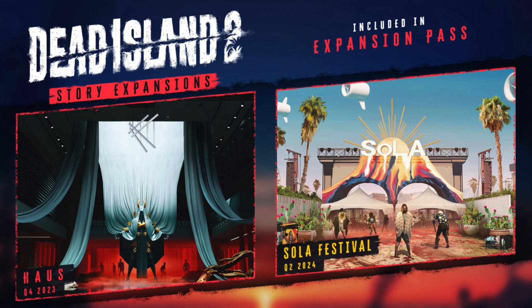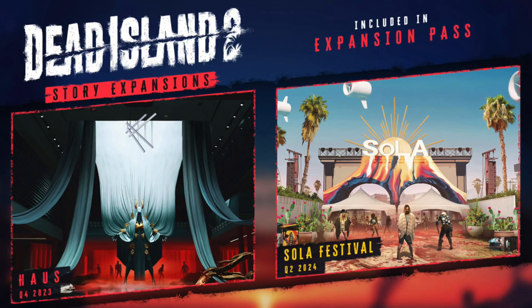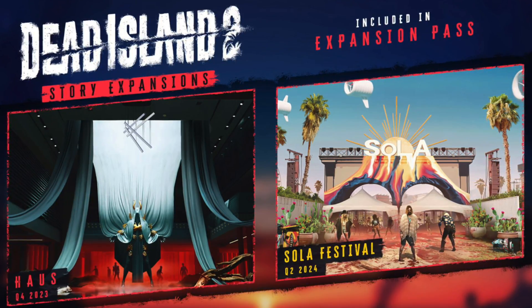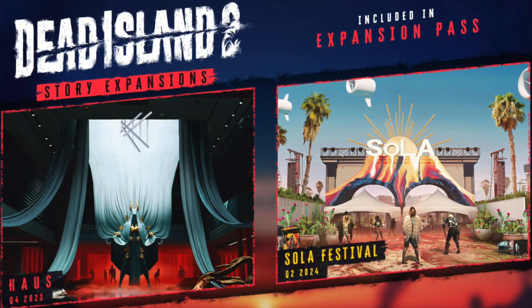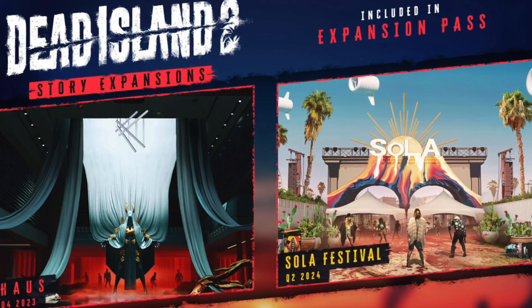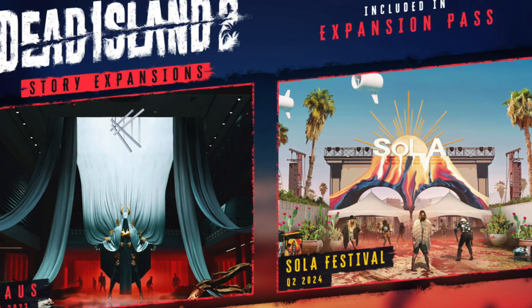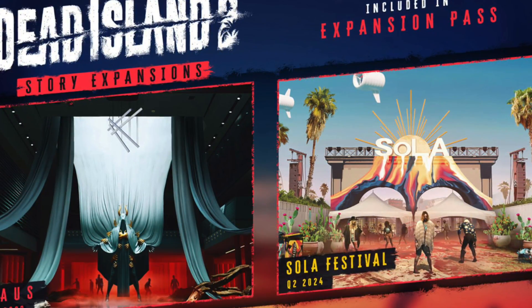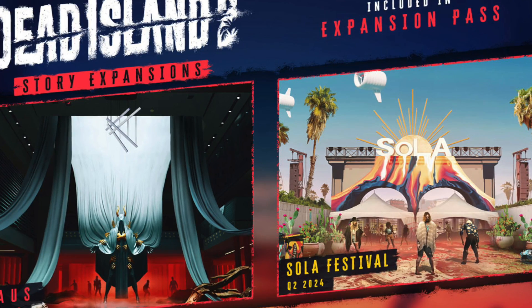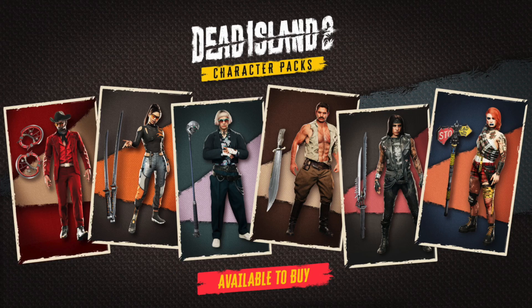Before we get into how to download a few more of these packs, I want to talk to you guys about the new expansion that's coming out as well. It looks like we're going to be getting a DLC expansion with some new story missions at the end of this year, and then we're also going to be getting another expansion pack around the summer of 2024. So in about six months or so, we should expect a new story DLC. If you guys have the season pass, you will be getting this for completely free.